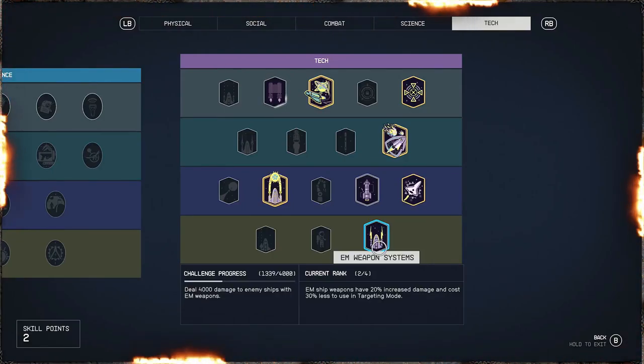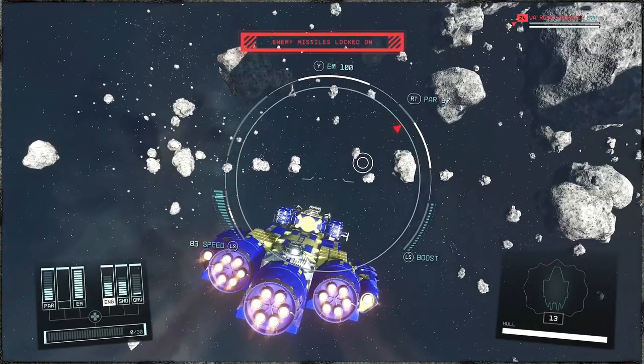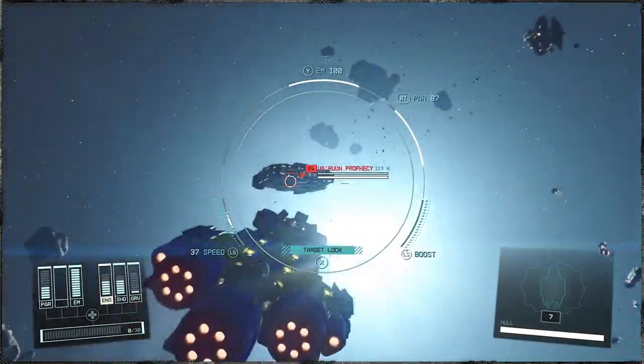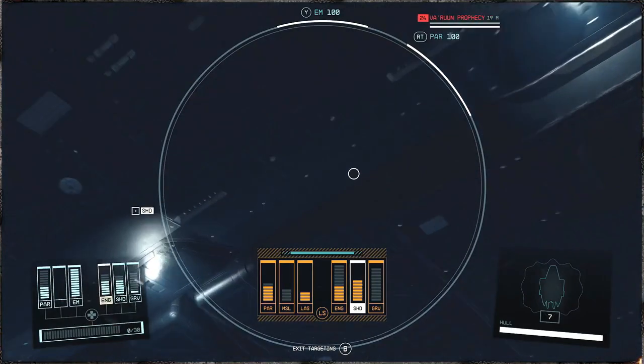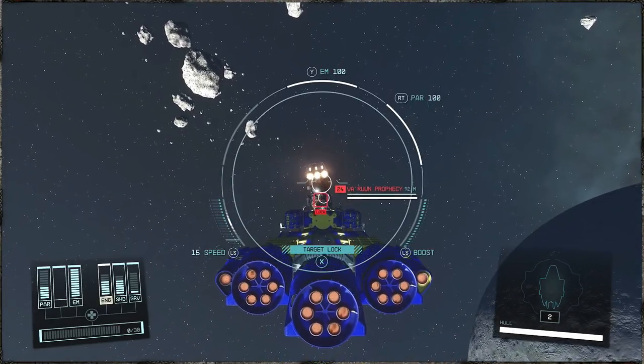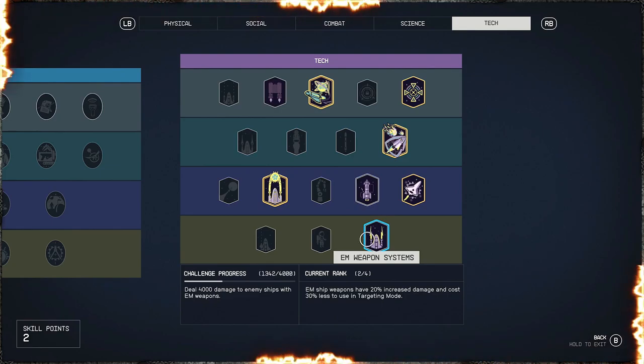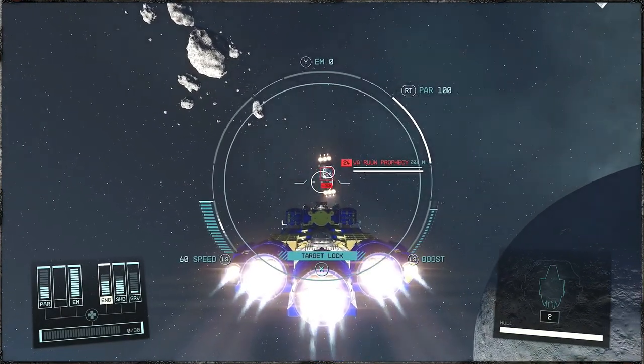I haven't found a better way to level up this EM weapon system. Take a look — right now we have 1339 out of 4000. If you shoot the guy at least one shot through the shield while he has a shield up — my bad — so we had 1339, and if you shoot the shield it's gonna be 1342. What a big difference, right?